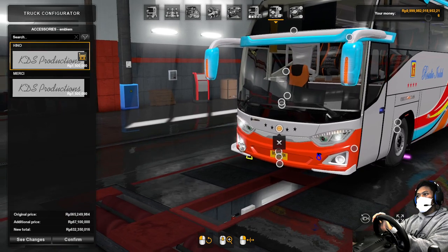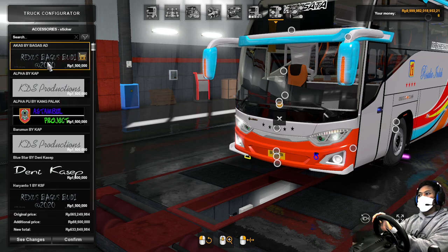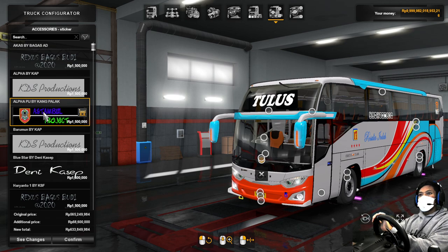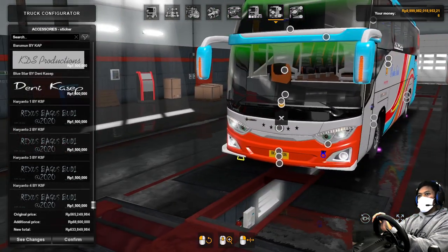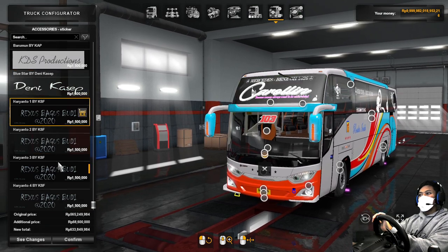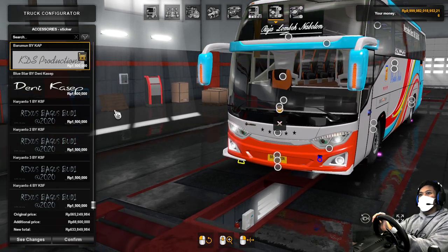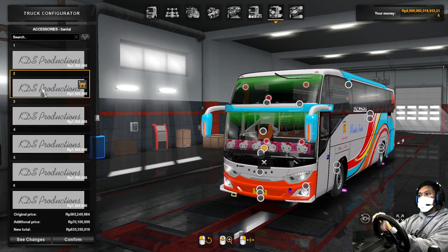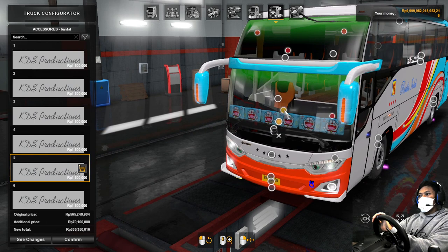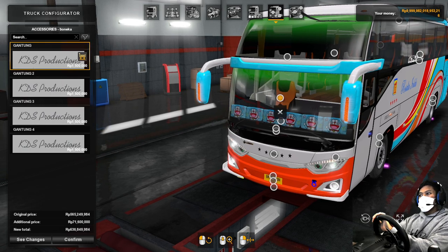Emblem tentu saja pakai Hino. Kemudian ini sticker ya — sticker kita pakai yang ini, oren-oren. Jadi sticker ada banyak, silahkan dipilih sesuai livery kalian. Terus, ini boneka — Doraemon saja biar matching dengan paculnya ini ya. Sepion pacul. Kemudian gantungan — ini gantungan pacak.